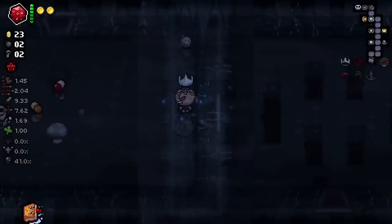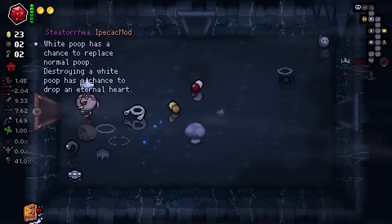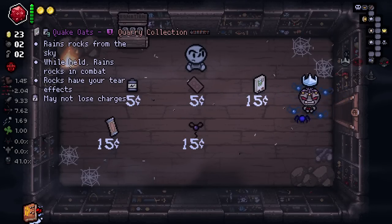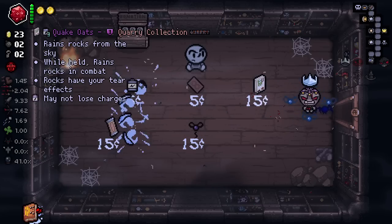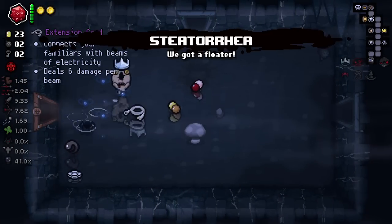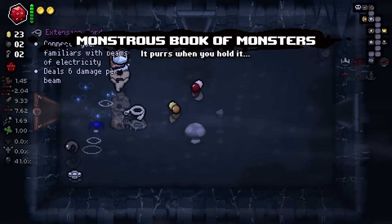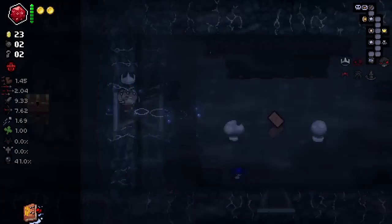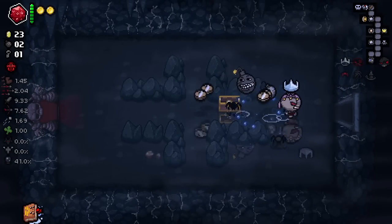What else did the shop have in it? Range rocks from the scar while held. Range rocks in combat. Rocks have tier effects. May not lose charges. I'm just going to leave that for now. Your upbringing can be quite a big part of it too. I got raised — my parents are great. They're still together and they're still part of my life.